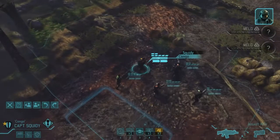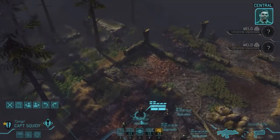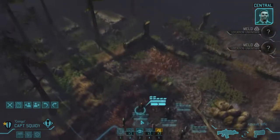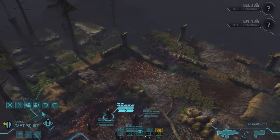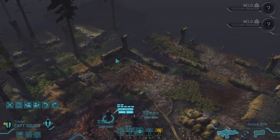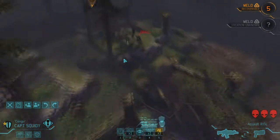HQ, this is Big Sky, we are in position and awaiting further orders. Roger that, Big Sky, Strike One — you are green to deploy. Approach with extreme caution; current enemy status at the site is unknown. Affirmative, moving out. That's what we're looking for.